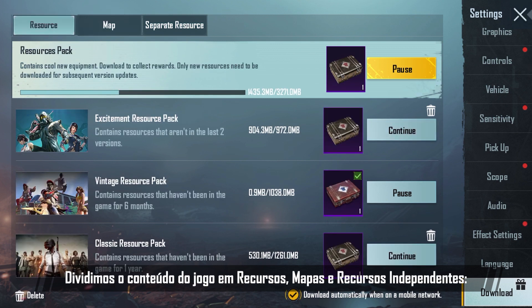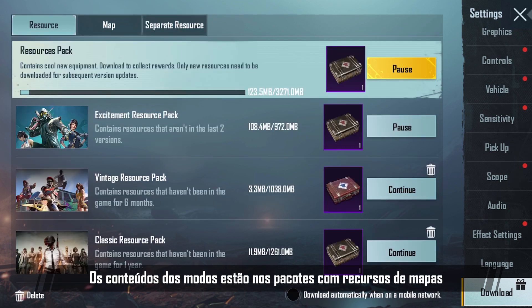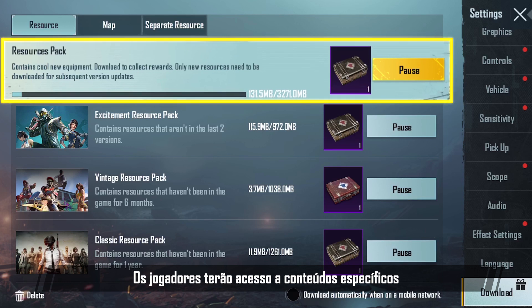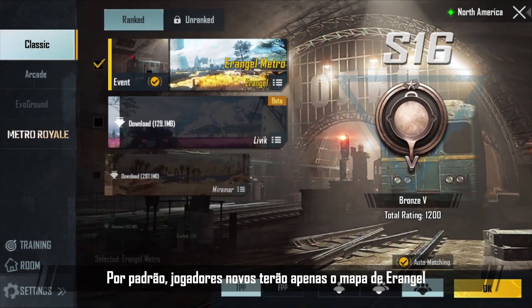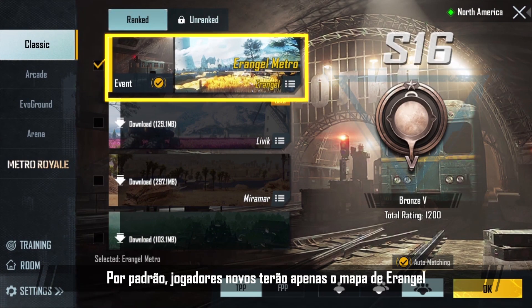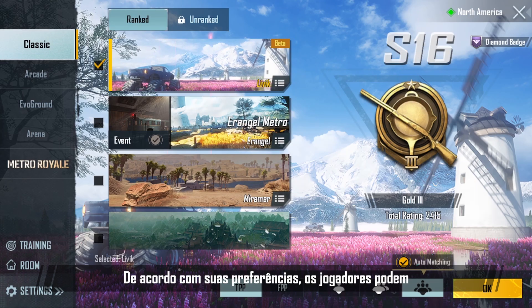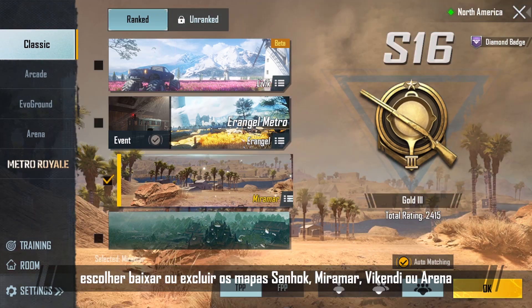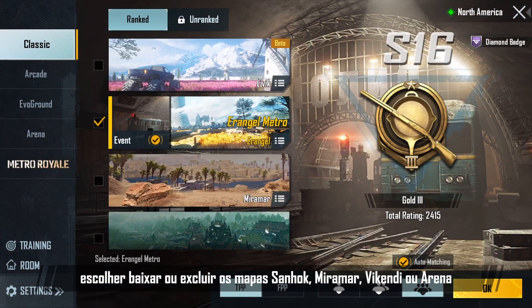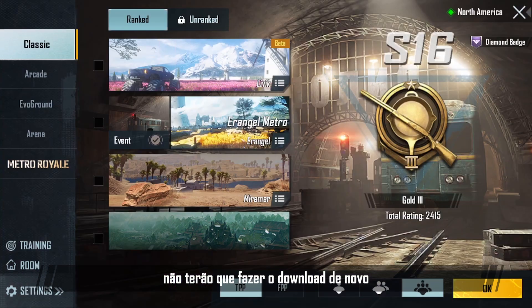We've divided up the game contents into resources, maps, and separate resources. Map resource packs contain more mode-related contents. Players will be able to play the corresponding content once they've downloaded the relevant maps or modes. By default, new players will only have the Erangel map after they've downloaded the game. Based on their own preferences, players can choose to download or delete the Sanhok, Miramar, Vikendi, or Arena maps. Players who have already downloaded maps before will not need to download them again.